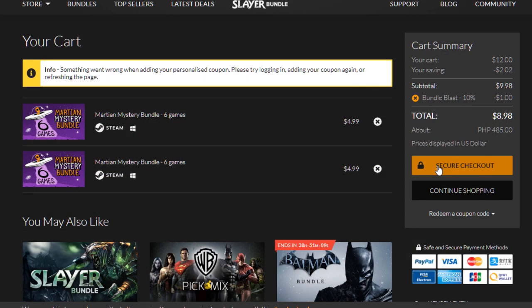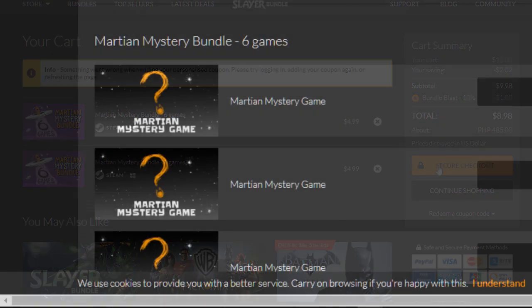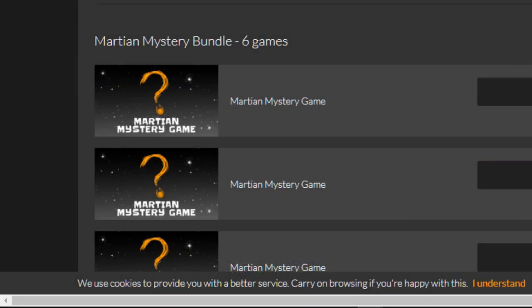First, let's buy the bundle. This is priced at $4.99 US dollars. We'll buy 2 with the Bundle Blast Coven — so 2 Martian Mystery Bundles for a total of $8.98. Here goes nothing. Time to open those bundles. We'll have a total of 12 games to be opened.